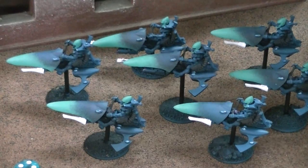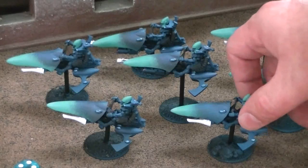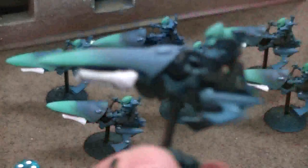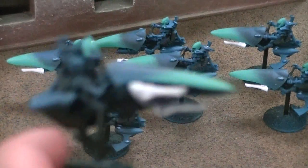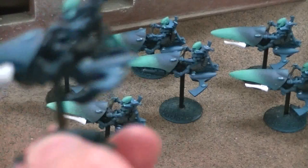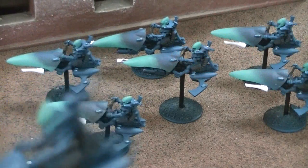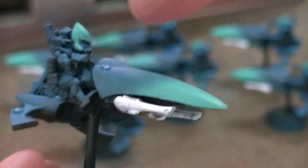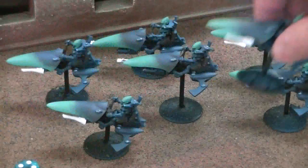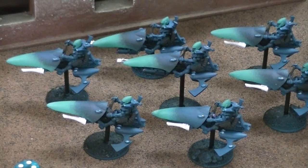They actually do look a little bit cooler. The part that GW puts out is either a metal or a fine cast bit. On Eldar jet bikes, it's best always to get the regular Guardian torsos when setting up your project, because the torso that comes with the jet bike kit isn't that awesome. It costs a little extra, but it's totally worth it.